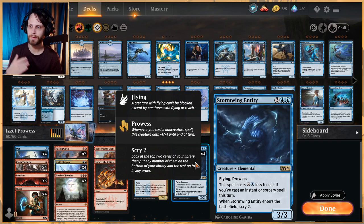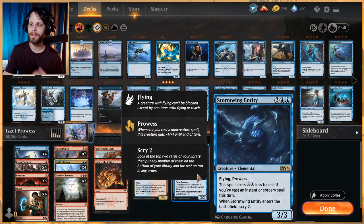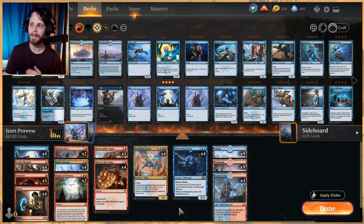Storm Wing Entity is a 3/3 for five with flying and prowess, but if you've cast an instant or sorcery spell this turn, it costs two and a blue less to cast — so you can get this down very cheaply. When it enters the battlefield you scry two, fixing your next couple of draws. It's a very strong evasive threat, and given that we're in a spells-matters list, it gives us a really quick way to finish the game in the air.